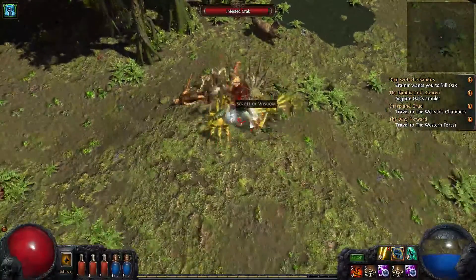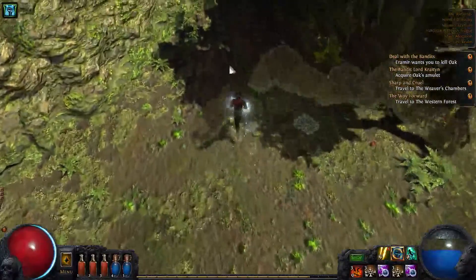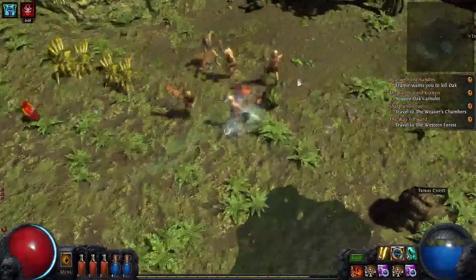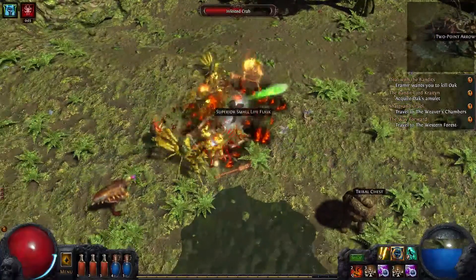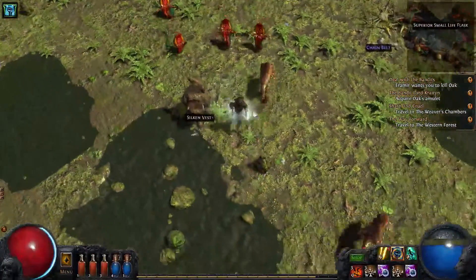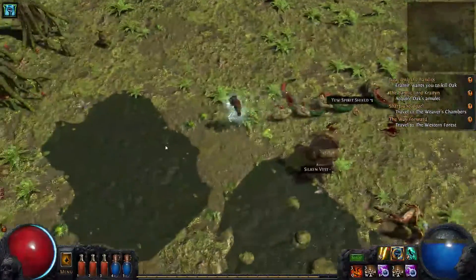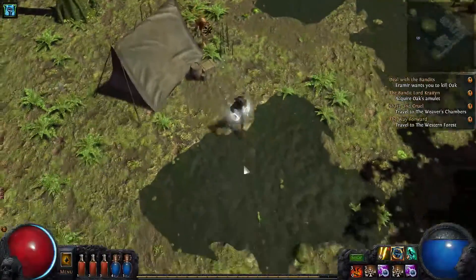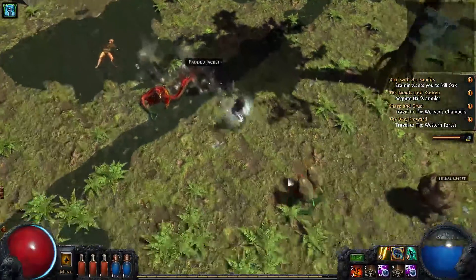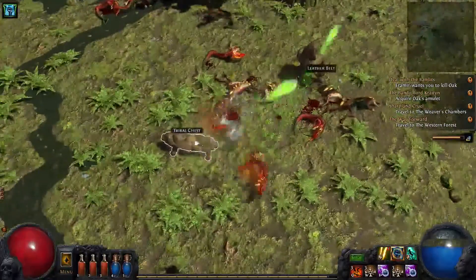I'm trying to pay attention to how much mana I'm actually getting back. It seems to work when there's multiple enemies, but it's not providing more than I'm putting out in a one-on-one fight. The splash damage is just really doing wonders for this build. And this Bear Trap does a lot of damage — it's almost one-hitting these guys. While it won't one-hit bosses or elites, it still does decent damage that I don't need to be engaged with to deal.